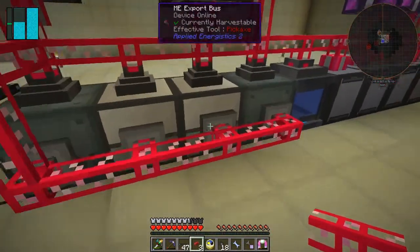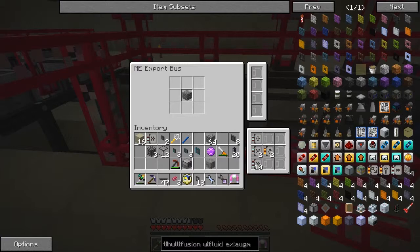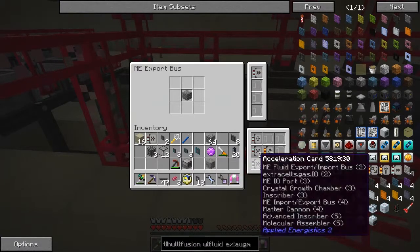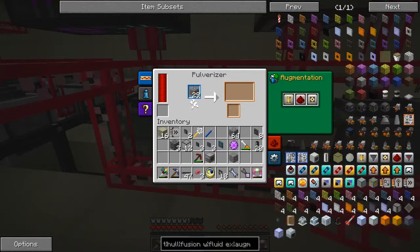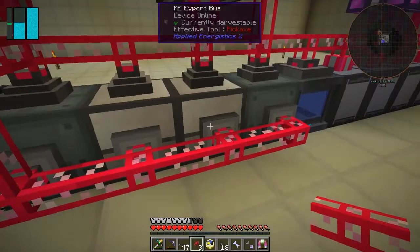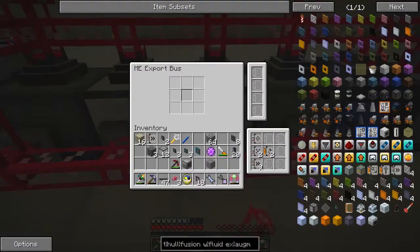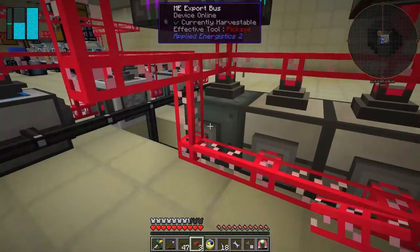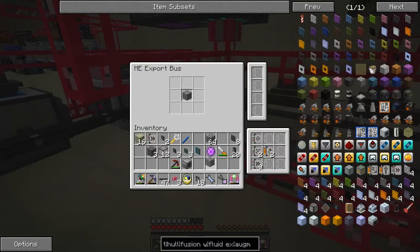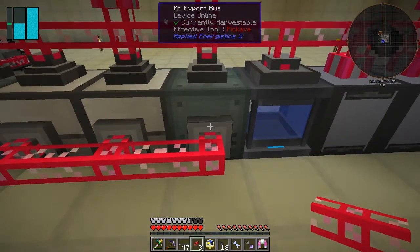We want cobblestone coming into this one - it also needs some speed upgrades. It's got no augments so it's just basic. This was the one pulverizing gravel into sand. Let's put the gravel in here, and we can also put gravel into the other sag mill since we want flint coming out. Maybe we need to speed up the cobblestone one.